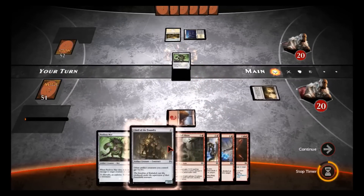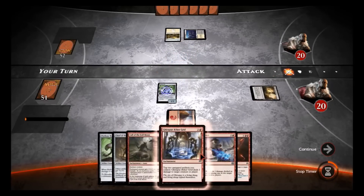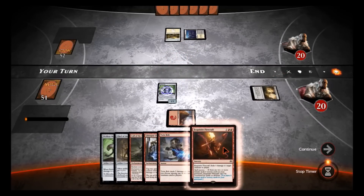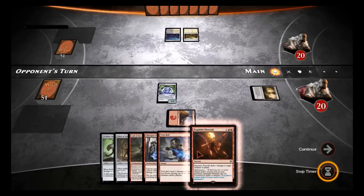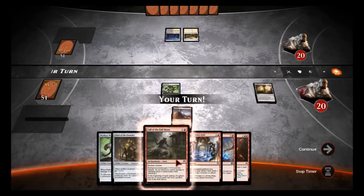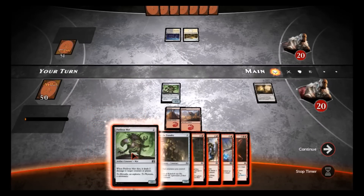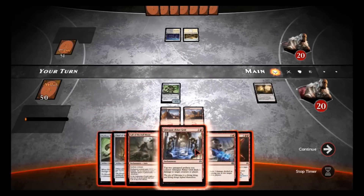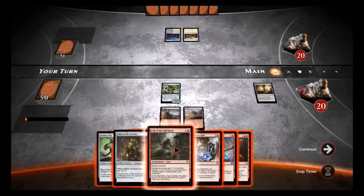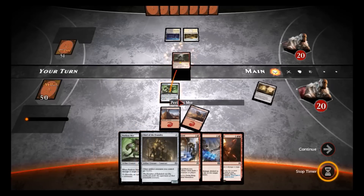We'll put out this second Mountain and we'll put out this Mirror. I didn't draw into a land which I really wanted to. This deck can do pretty well on just two lands — you're a little safer with three, and four would be even better. Our opponent hasn't done anything. There's our third land. I think we're gonna do Call of the Full Moon rather than cheat for the Foundry — Call of the Moon would do more damage — so we'll cast it on our Perilous.